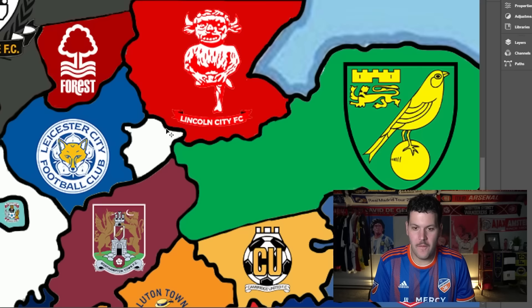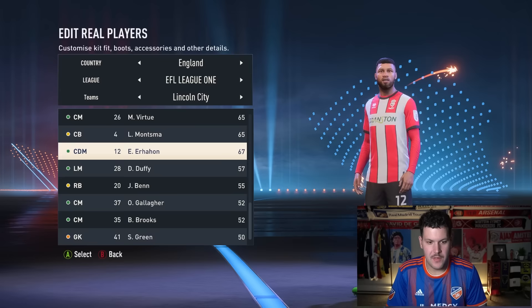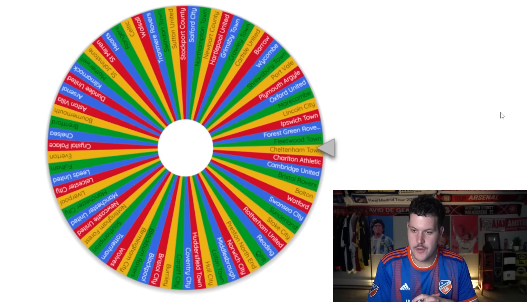Back to England — Lincoln City head southwest into unoccupied territory, claiming an upgrade. Their CDM, Ahannoun — going up from 67 to 69. Then Lincoln City are drawn again for two spins in a row, this time heading southeast toward Leicester City. Lincoln got that upgrade at the right time, but it doesn't help enough — Leicester win 5-1. Ironically Lincoln's upgrade means Leicester get a 69-rated player instead of a 67.